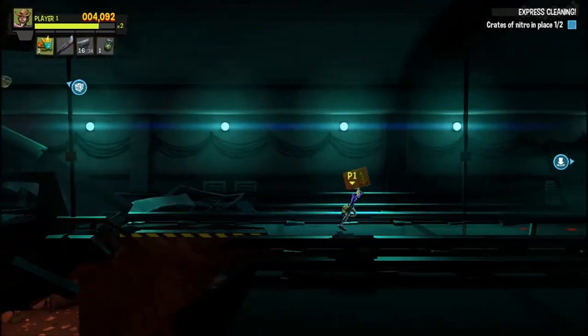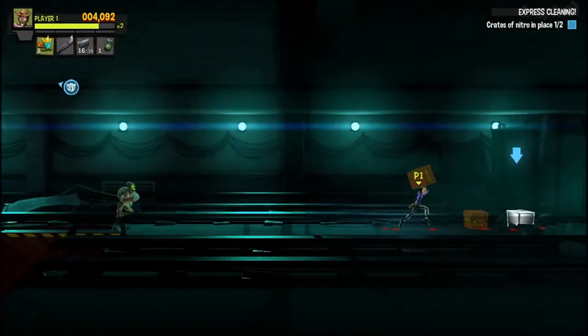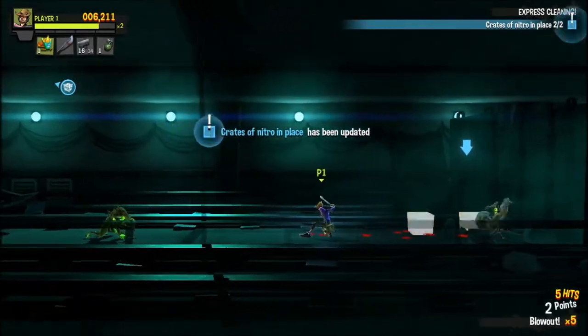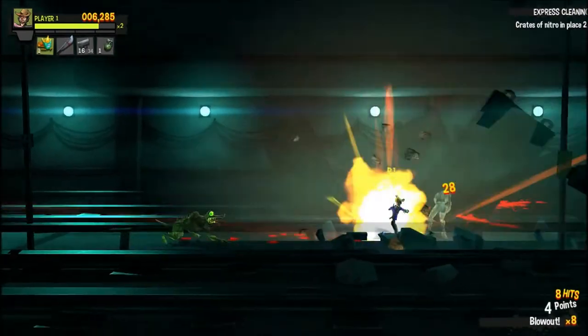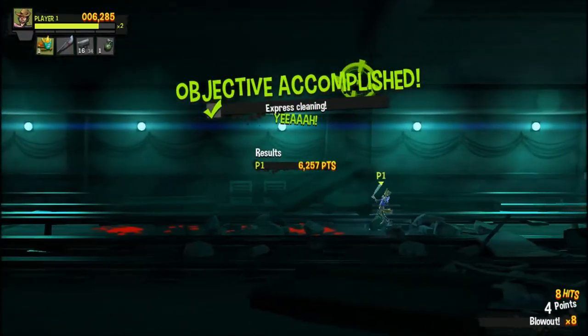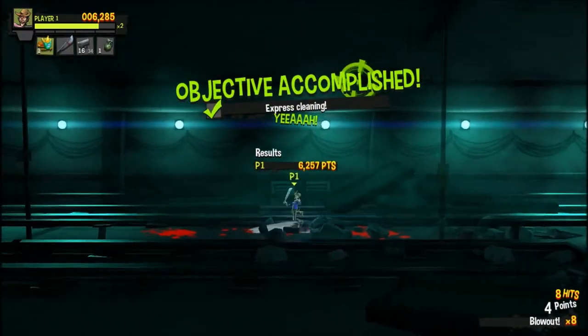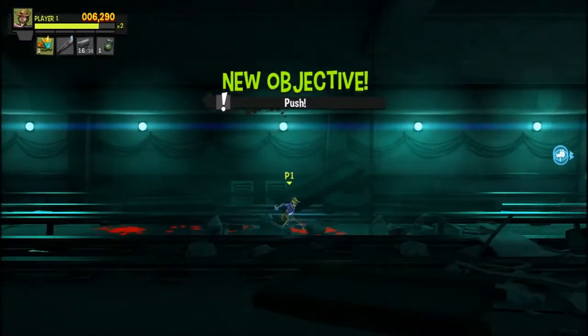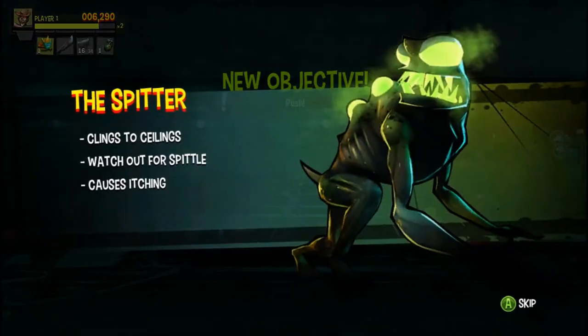Looks like I will be able to set this down and complete that. 6,257 points — objective accomplished. New objective push. So we're going to the right here. The spitter — clings to ceilings, watch out for spittle, causes itching. Is itching gonna be like a poison mechanism? If he hits you, you take bleed damage or something? That would be annoying.